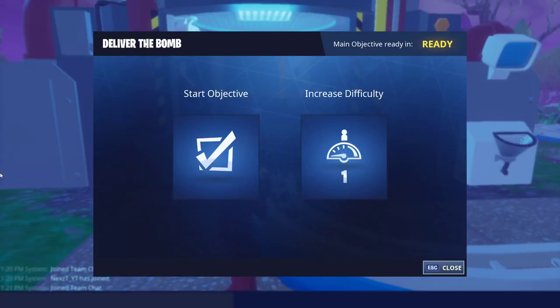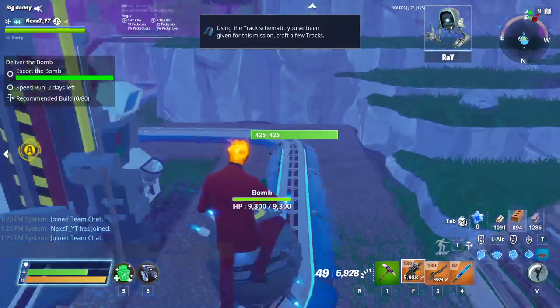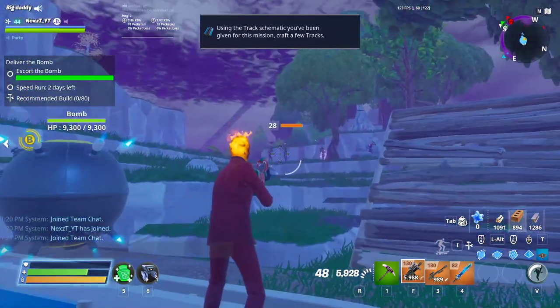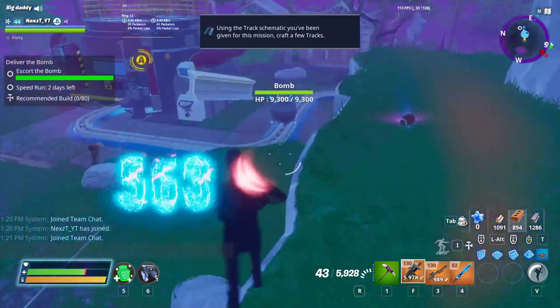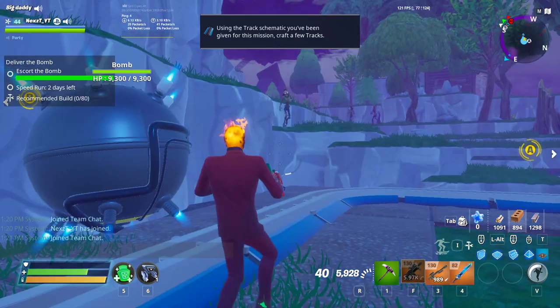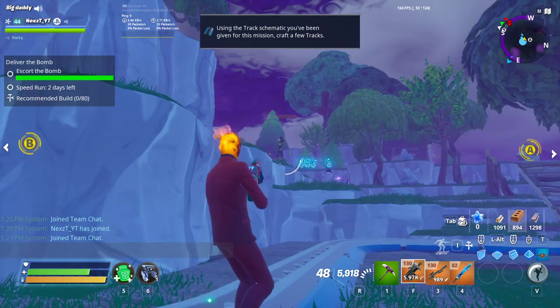Alright guys, he's back so I'm just gonna click on start vote. He already voted — or he didn't have to vote — and now all you've got to do is protect the bomb from some husks that are going to be attacking it. Just don't let them get close to it because they'll damage it. You can pick another one, but you just don't want them damaging it.